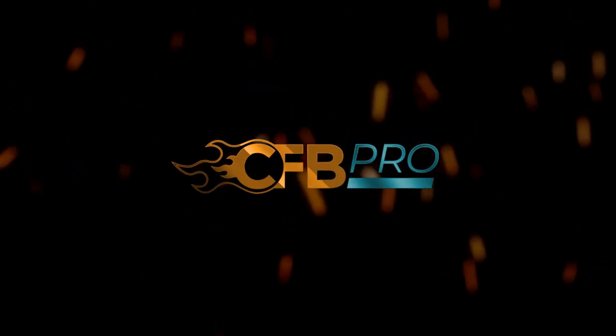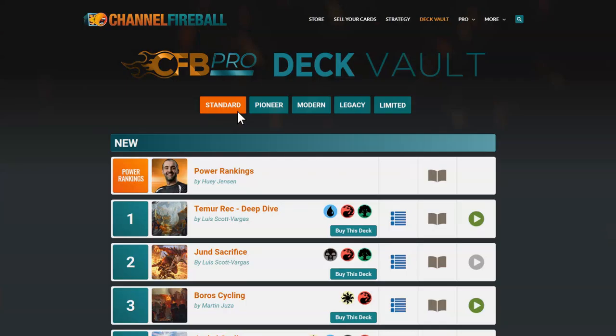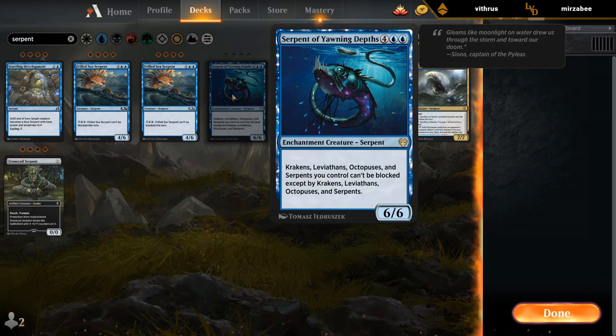Looking to improve your game? You can now sign up for CFB Pro using the promo code LVD to get access to articles and deck guides by the world's best. Serpent of Yawning Depths: six mana, six/six. Krakens, leviathans, octopuses and serpents you control can't be blocked except by krakens, leviathans, octopuses and serpents — makes perfect sense.